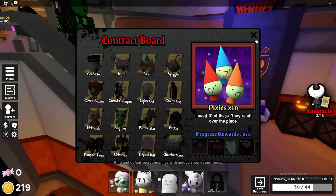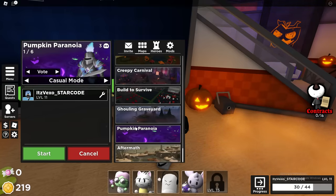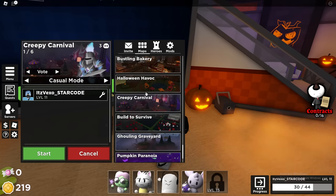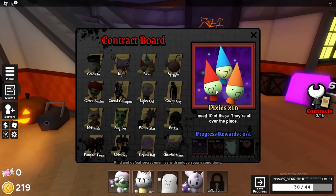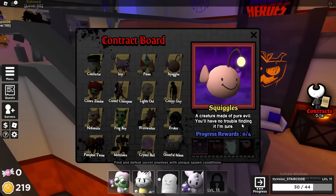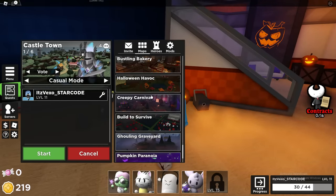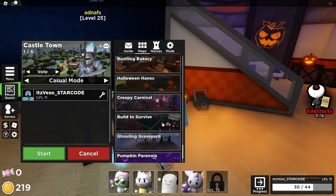For Pixels, it says 'I need 10 of these, they are all over the place.' For most of these contracts you need to be in the new maps — Pumpkin Paranoia, Creepy Carnival, or Halloween Havoc. The pixels spawn with a rare chance. For the next contract, 'a creature made of pure evil, you have no trouble finding him for sure' — just go to the new Halloween maps and play them.